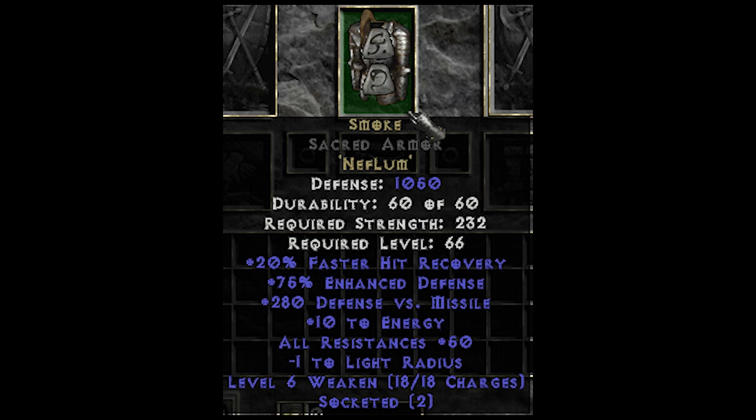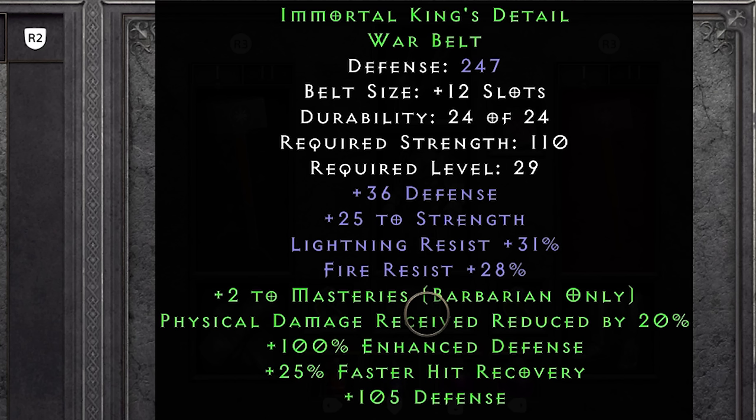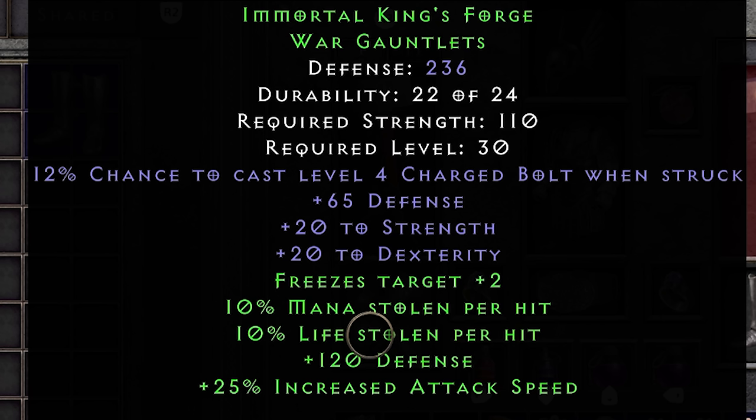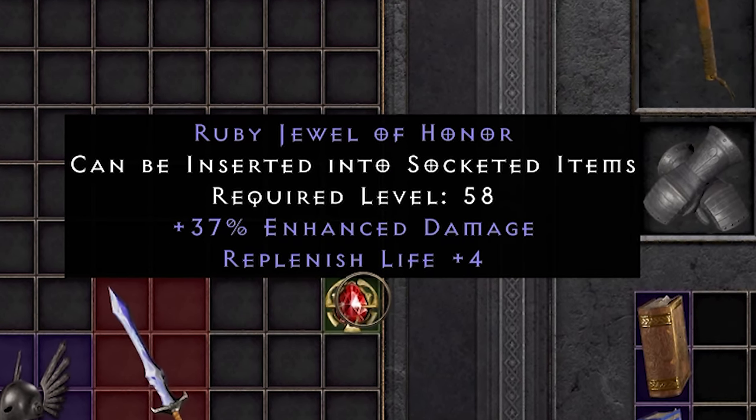The other pieces also get a few small extra bonuses for having the full set equipped. The boots now grant 160 defense, 2 to combat skills and 25 magic find — and also half freeze duration, which not being Cannot Be Frozen is basically a hate crime showing the designer liked casters more. The belt now grants plus 2 to Masteries, an insane 20% physical damage reduction, more defenses and faster hit recovery. The gloves are the ones that truly come in hot — they now grant Freeze Target plus 2 for crowd control, 10 life and mana leech, a bit more defense and 25 attack speed. Without these you would be slurping mana pots and hoping things don't hit you back.